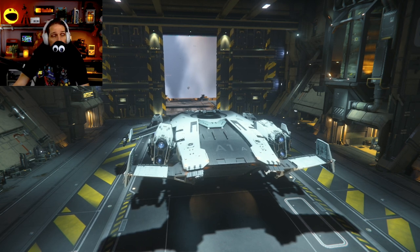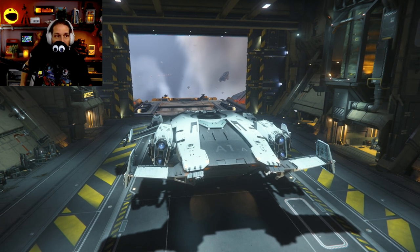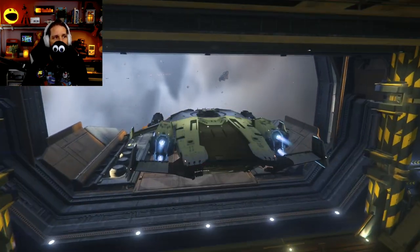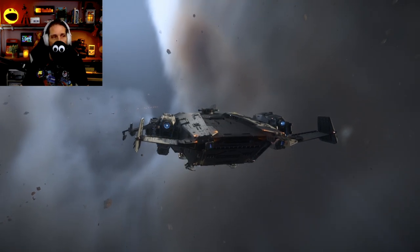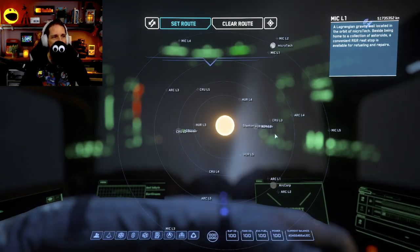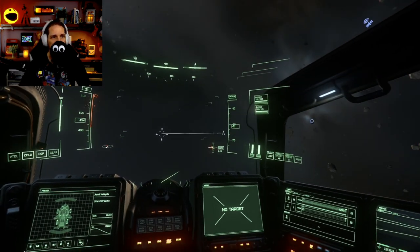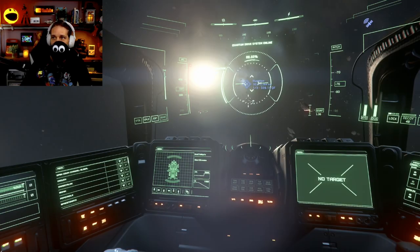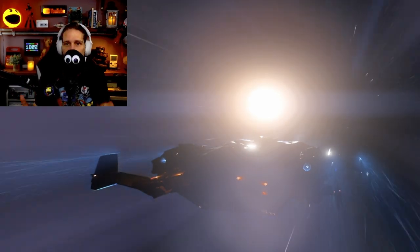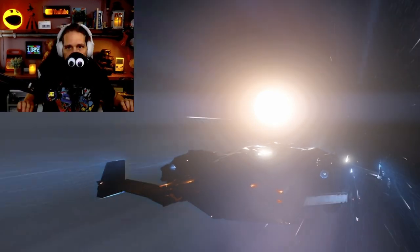Where are the best places to rock mine? You've got your big four, unchanged in 2023. My personal favorite is Magda, which is where we're going today. Daymar is also very easy to mine on. Then you've got the more difficult moons — Ariel and Aberdeen. I've done a proper tier list on this — link in the description. Collect your Greycat ROC and head to Magda. There are a couple of mining outposts there; HDMS is a mining outpost where you can spawn your ROC.